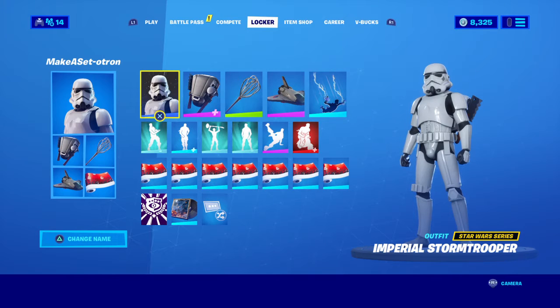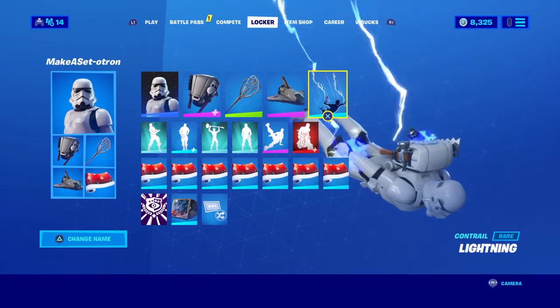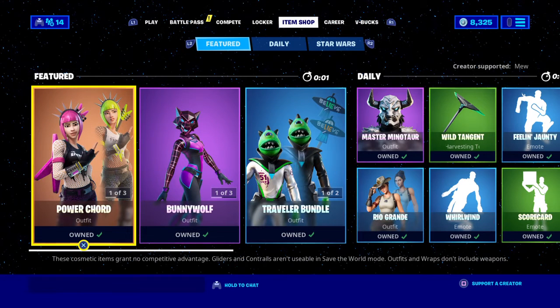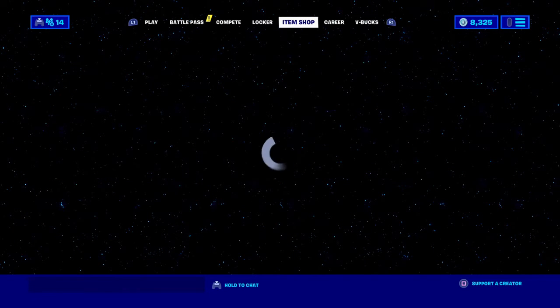Hello everybody, this is the item shop for today. First up we have Imperial Stormtrooper with Hench Hauler, Scrambler, Orbital Shovel, Shuttle, and Lightning. The background has changed to a Star Wars theme, same with the main lobby.